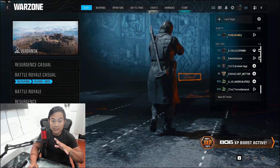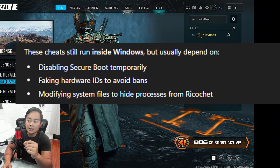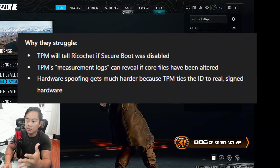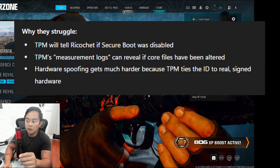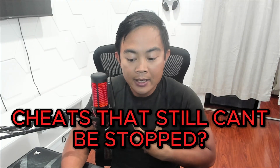There are secondary cheats where it's still risky but still possible. These cheats run inside Windows but usually depend on disabling Secure Boot temporarily, faking hardware IDs to avoid bans, and modifying system files to hide processes from Ricochet. They struggle because TPM will tell Ricochet if Secure Boot was disabled, TPM measurement logs can reveal if core files were altered, and hardware spoofing gets much harder because TPM ties the ID to real signed hardware. From my personal knowledge, the two cheat types likely slipping through the cracks are DMA and external overlay cheats that operate outside the game's memory.